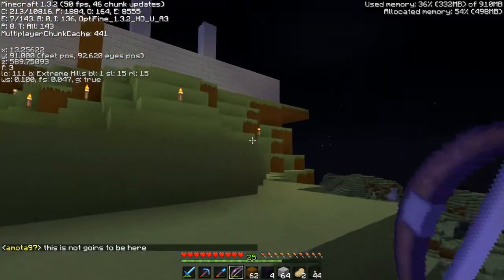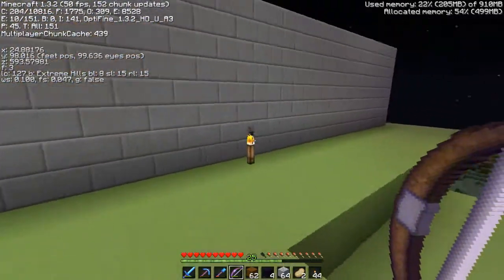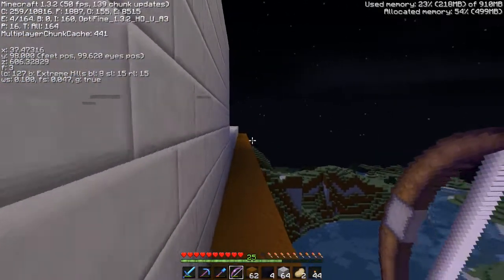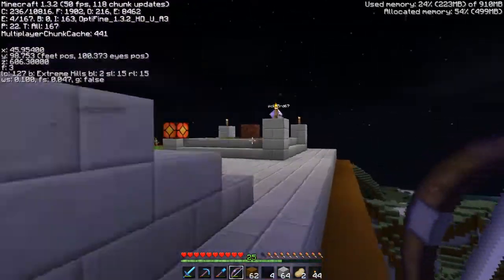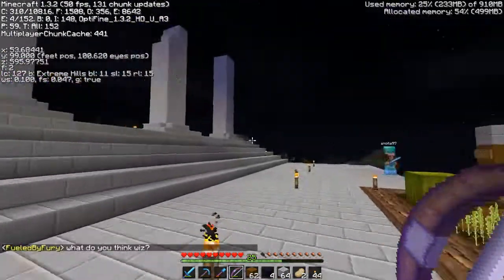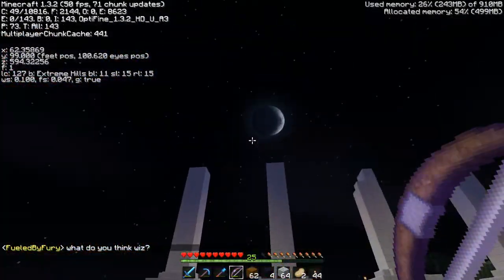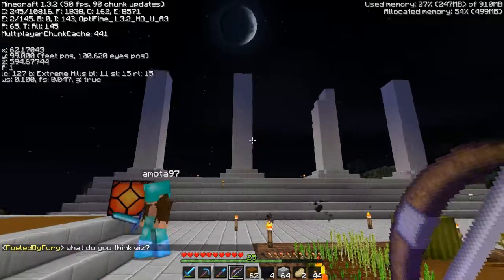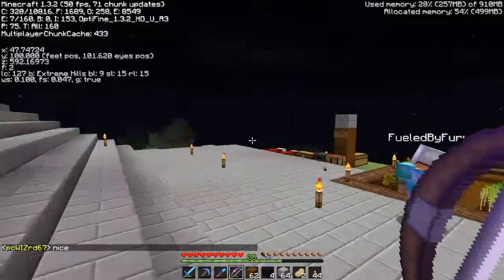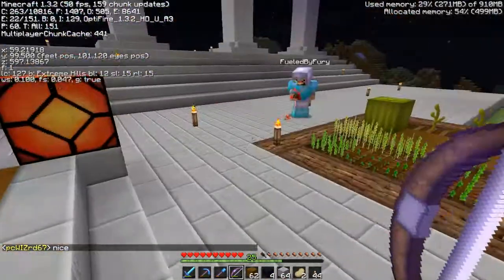Amoda97 decided to come and check out what's going on too. Alright, so this will apparently be the wheat farm — they're working on that now. This is what we've got going on. Not nearly as impressive at night, but during the day it looks really nice. When the sun is setting it's setting back there and of course it rises over here like we talked about earlier. Looks like they're moving the wheat farm — I like the looks of this.